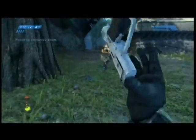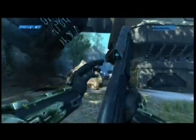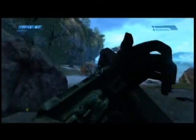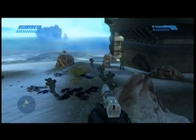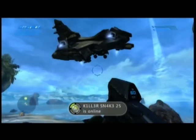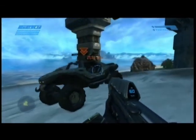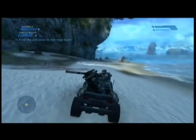Hold the line, don't let any of them escape. Echo 419 inbound — somebody order a warthog? Hey, I didn't know you made house calls. You know our motto, we deliver. I actually almost thought I got an achievement right then. Our next step is to get in the warthog and drive off and see where we can go from there.